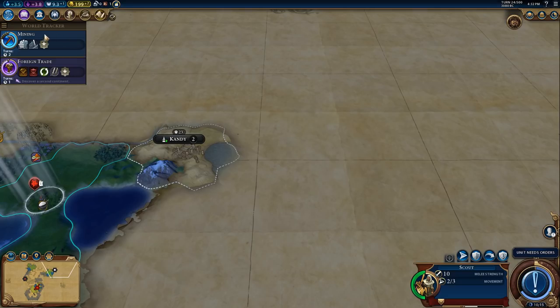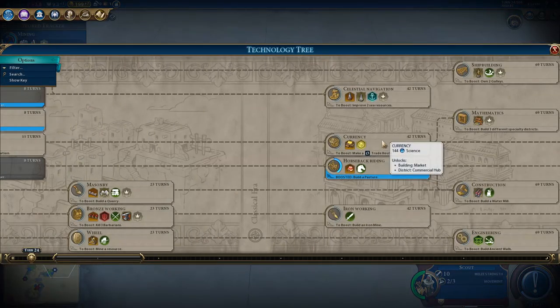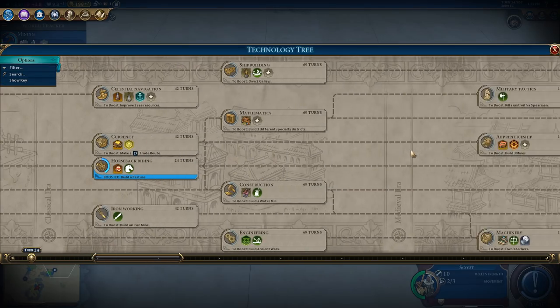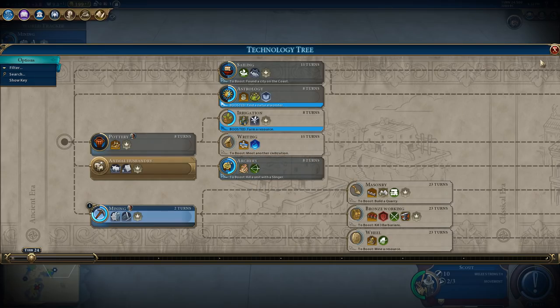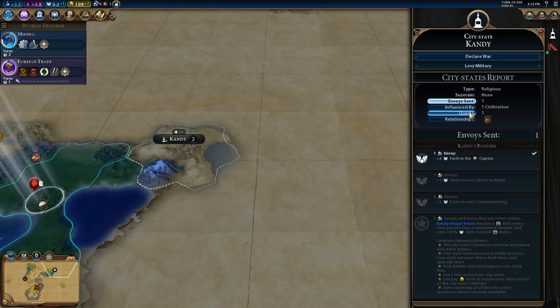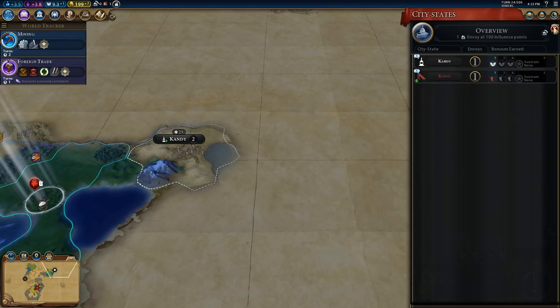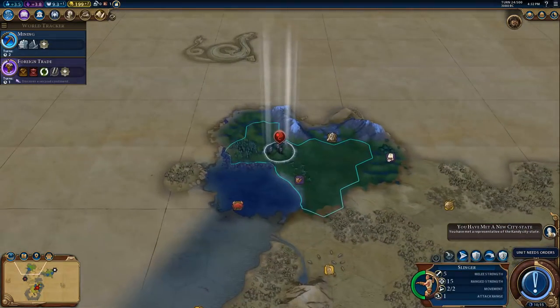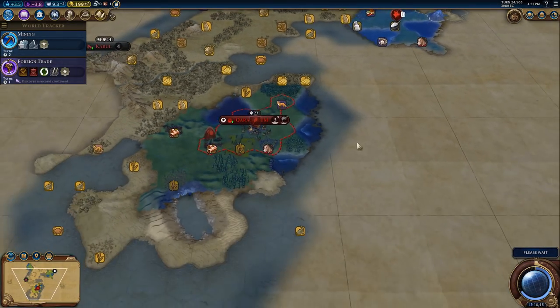Trigger Eureka for writing - what would that be? It's not listed here. It must be meet another civilization. That would give us one envoy - we've just got to meet another civilization, which will hopefully happen at some point.